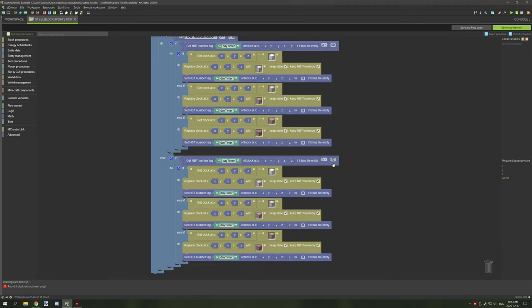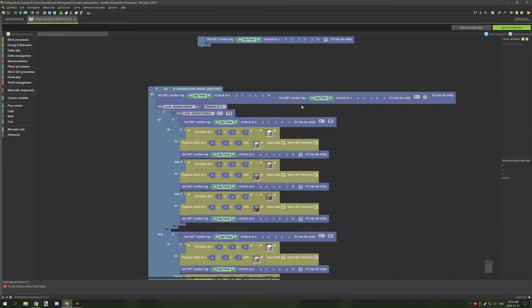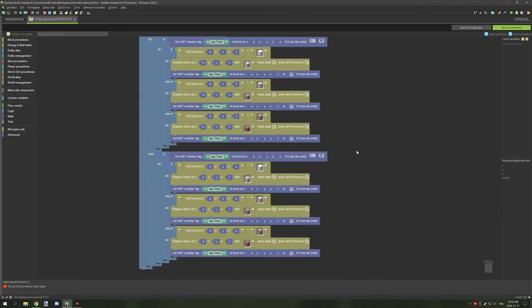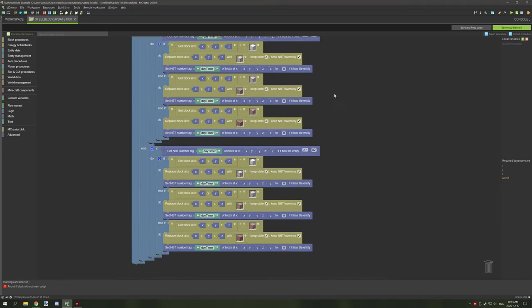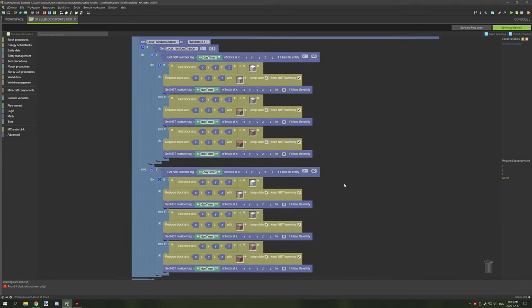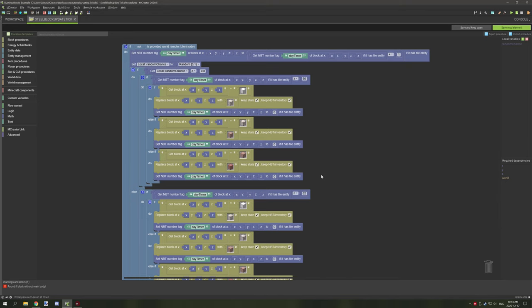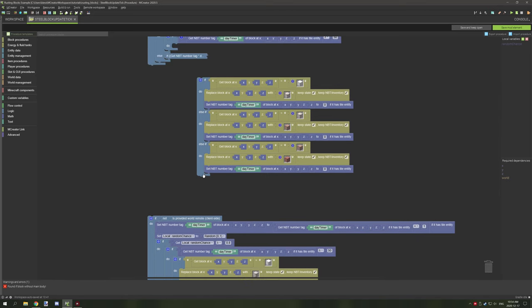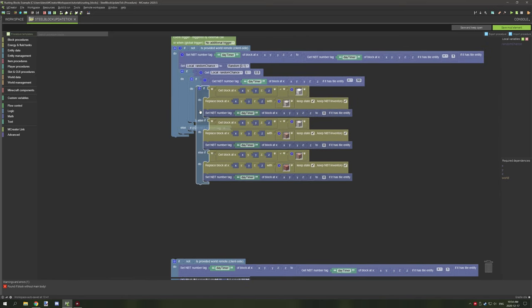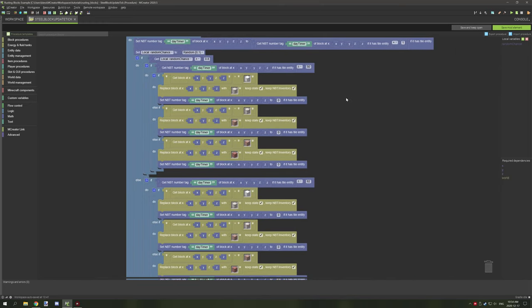So with the update tick set to every 24,000 ticks — exactly one Minecraft day — we're randomly testing if the timer is between 50 and 82 days, and replacing the block to the next stage. That's all there is to it. Hopefully you found this tutorial useful. If you're new to my channel, don't forget to subscribe, comment below, and rate the video. See you next time — thanks for watching, peace out!